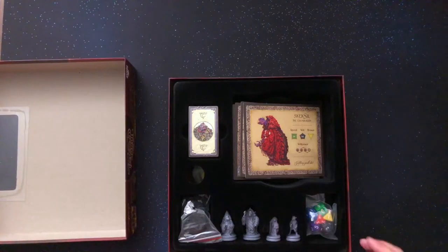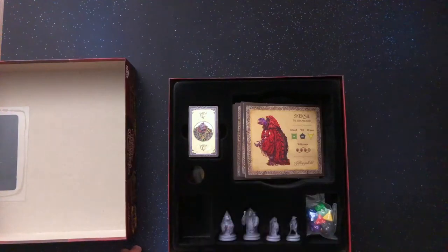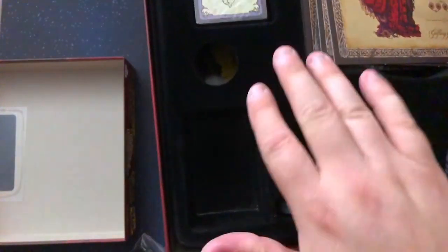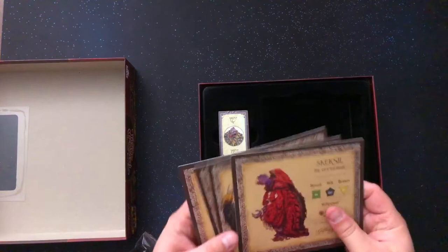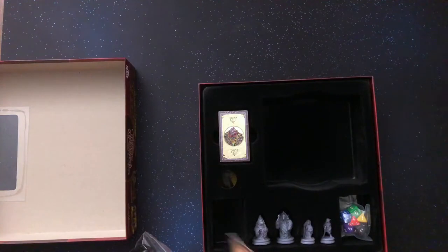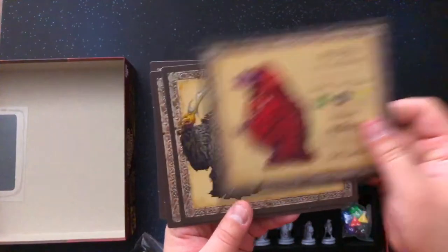Oh wow. I don't know if you can really tell that from this, but let's see if I can get it close enough. This is not plastic — well, I'm sure it's plastic underneath — but that's felt. It's like legit felt. Holy crap. That's pretty cool. So we have these boards here. There's the Skeksis — speed, wit, brawn. So that's where the different dice come in.